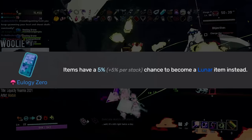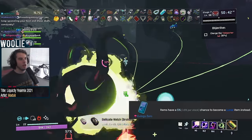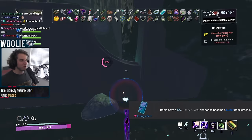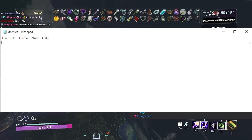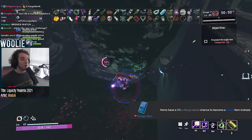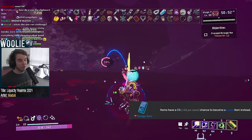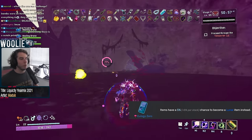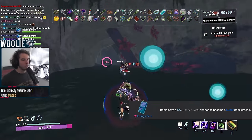Next, Eulogy Zero gets a C. You have to really like Lunar items to use this thing. Sure, it cuts down on the amount of Blue Donuts you have to spend on a given run. It's worth noting that the Lunars you get at a Multishop or Printer will transform before you actually use the interactables, so there won't be any guessing games as to when you'll be getting a Lunar — aside from opening chests.